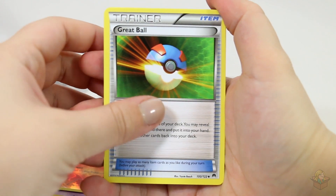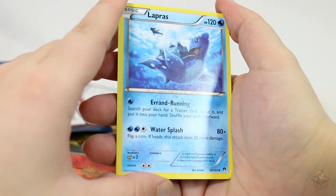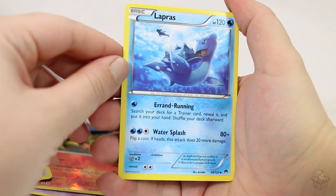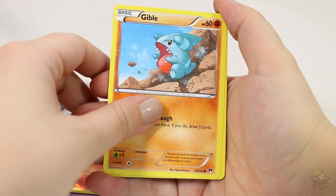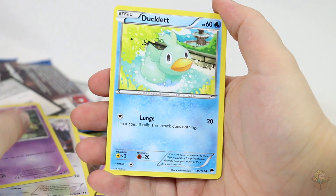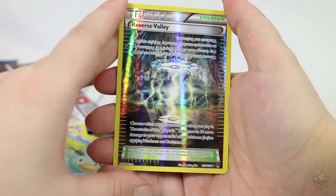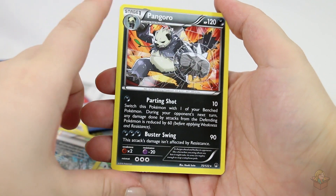Great Ball. Ooh, Lapras — that one's really cute, and it looks like Misty up there. Gabite, Gabite, Gible, Phantump, Glammeow, Honedge, Ducklet. Reverse Valley, Reverse Holographic. And Pangoro as our rare.